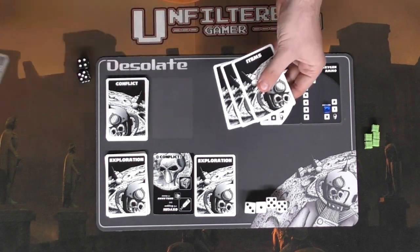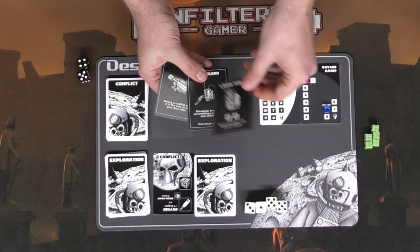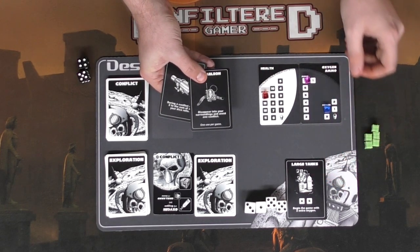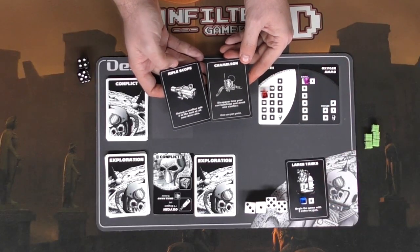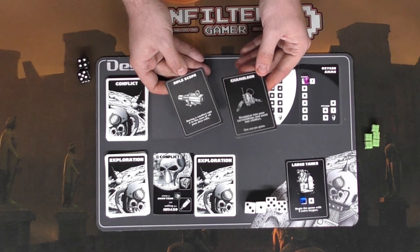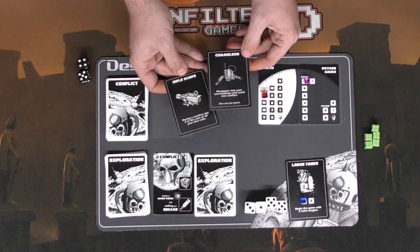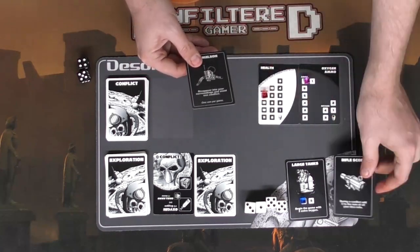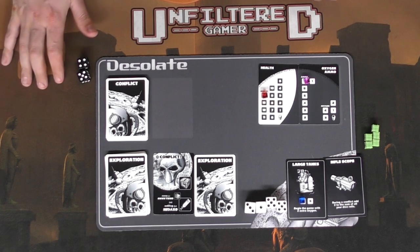We draw three cards from the item deck after shuffling, remove the rest, flip them over, and choose two. I'm definitely going to choose the large tank for oxygen which gives me two more. Then I'll decide between the sniper scope and chameleon — chameleon lets me avoid one conflict, sniper scope adds two to the total sum of all dice rolls during combat. I'll take the sniper scope. Goodbye chameleon.